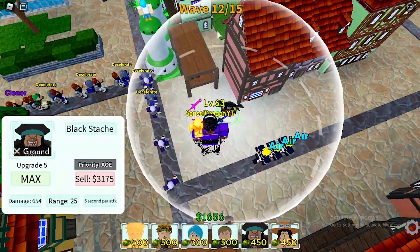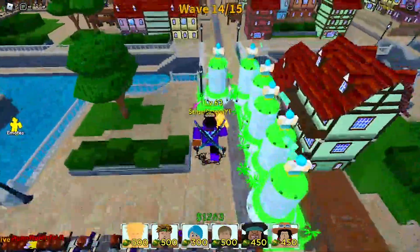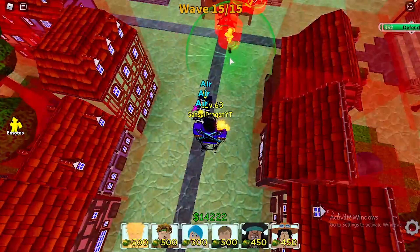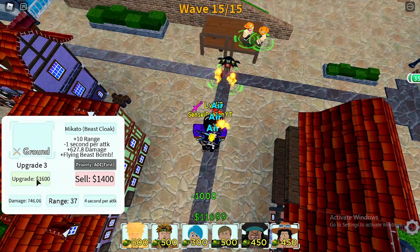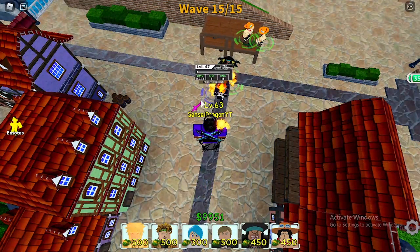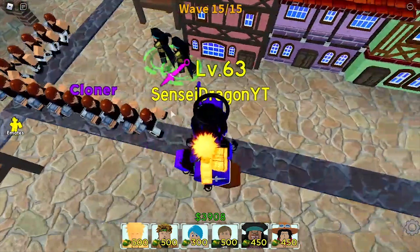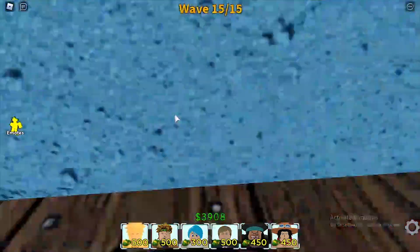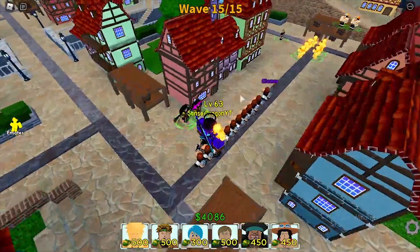Blackbeard is a strong starting unit — I wouldn't say you should use him all the way to the later waves. You'll probably want someone better for late game DPS. But apart from that, I would definitely go with Blackbeard. Now I'm going to place my late game unit, Minito. This clone's got 20K HP — this story mode is no joke. Blackbeard actually lasted all the way to like wave 12.